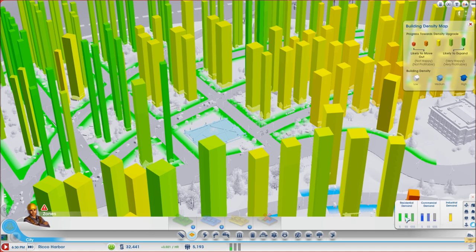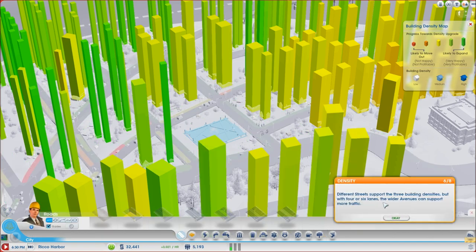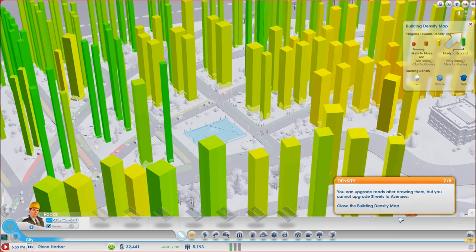Different streets support different building densities. With four or six lane avenues you can support more traffic. You can upgrade roads after drawing them, but you cannot convert a street to an avenue once it's one block wide — you'd have to delete it and rebuild it. If you want skyscrapers, you need high density.